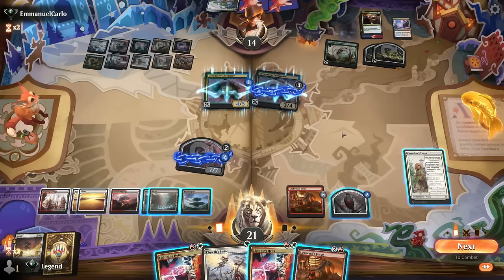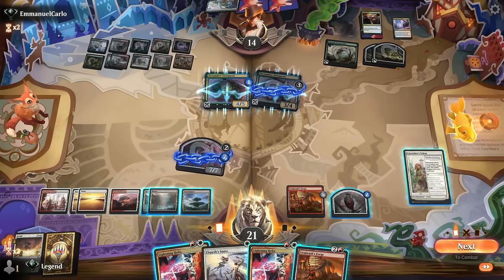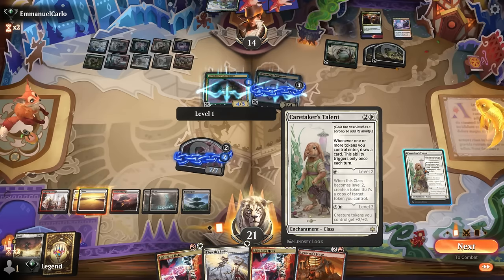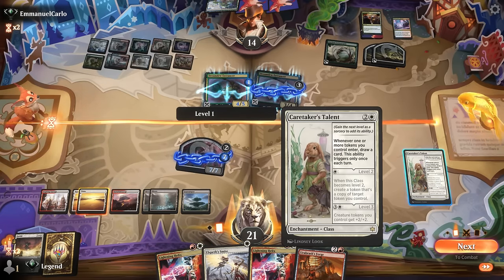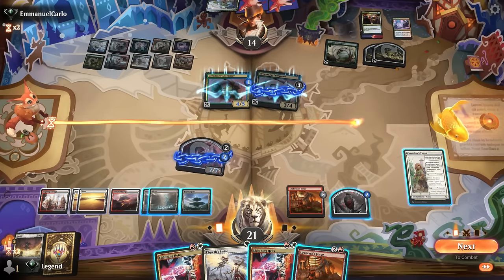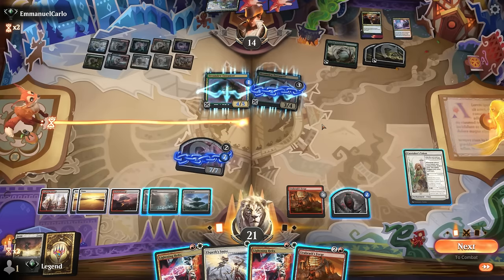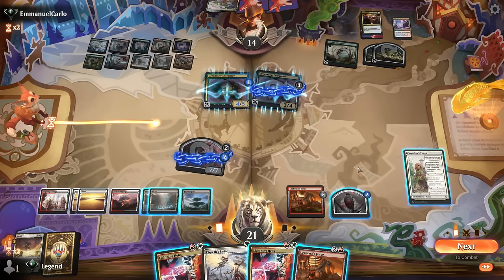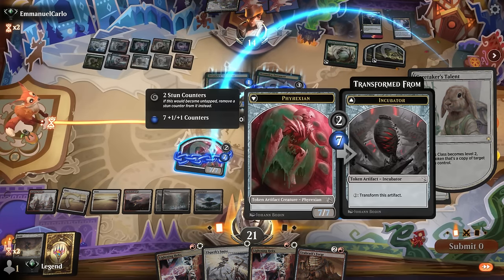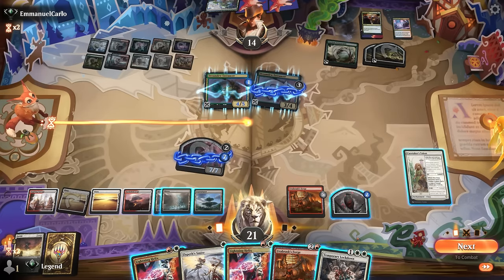Is there a way I can actually deal 14 damage this turn? I highly doubt it. If I can get them low enough and burn them out with Helix that might still get there, but they can also gain life off Cornucopia. The problem is I can't copy a token from Forge until my second main phase, so I wouldn't be able to attack with it. Let's say I play another Forge, then I get a six-power token and can only level up once or twice for an eight-power token. Maybe that's still the way to go, but Lockdown doesn't accomplish anything sadly, though it does draw a card.